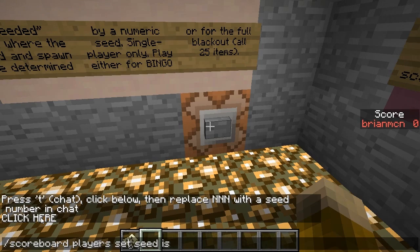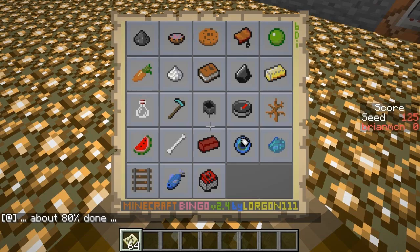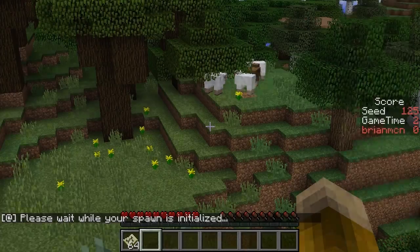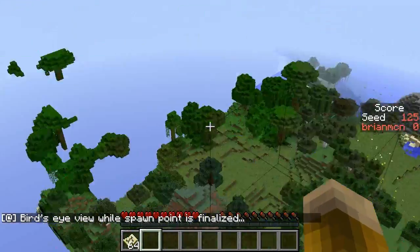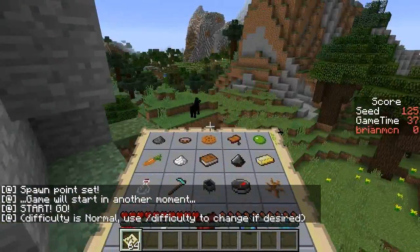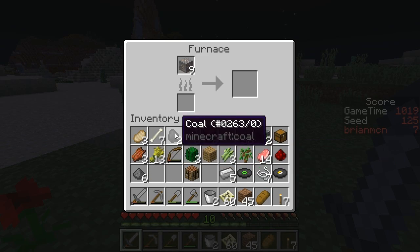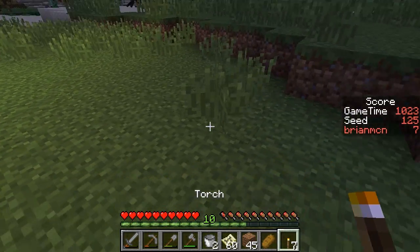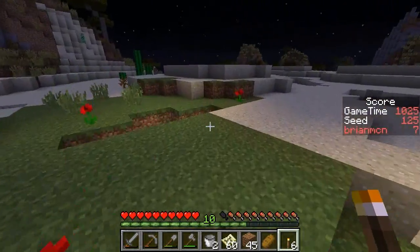The new seeded mode allows you to type in a seed number, which is used to specify both a bingo card and a particular world spawn. As a result, you and a friend can each type in the same seed number and then compete against each other for the fastest time on equal footing. In the near future, I'll be posting weekly challenge seeds so that you can play the same bingo cards as lots of others and everyone can compare scores.